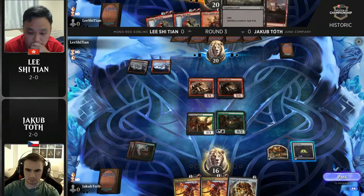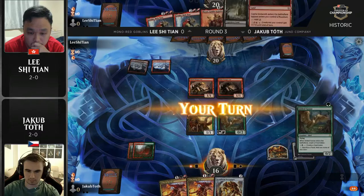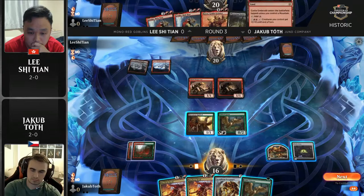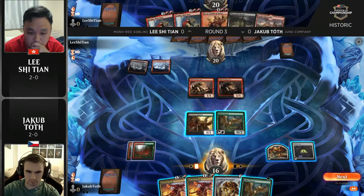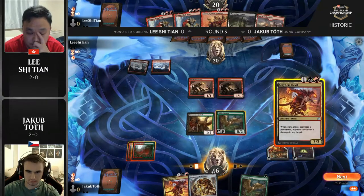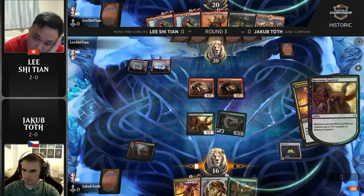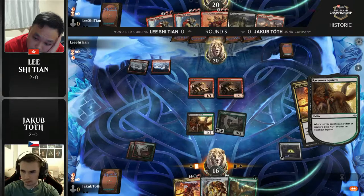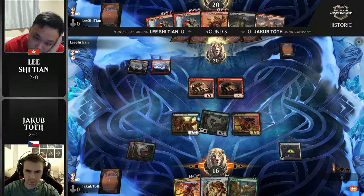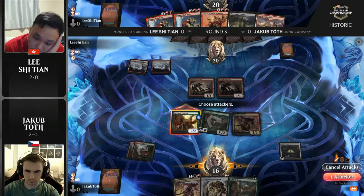There are simply matchups where Claim the Firstborn doesn't do anything, but if you expect a lot of creature-based strategies you want to pack as many as possible to have a better matchup against those decks. Yakub has a list of Jund Company that is really good against creatures. I don't think he was expecting Goblins, but this is going to be some of that splash damage. If you look at how his deck is built, he doesn't even have anything expensive — the top end of his curve is Collected Company.